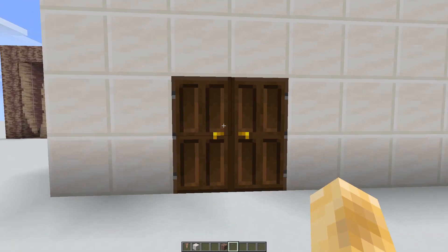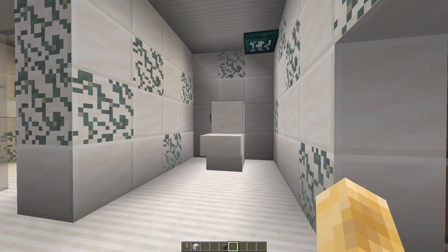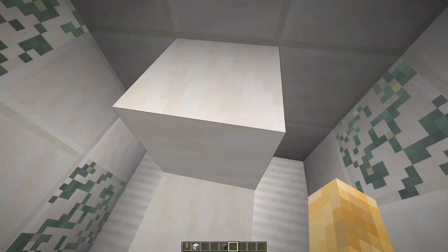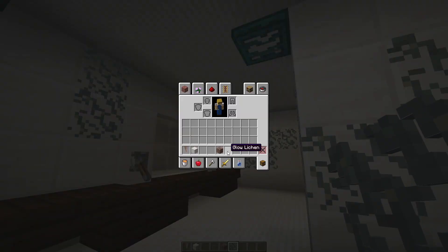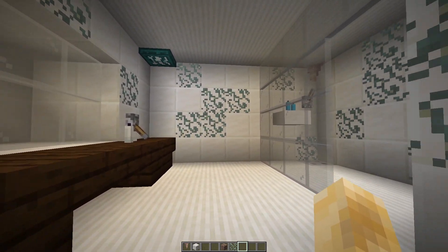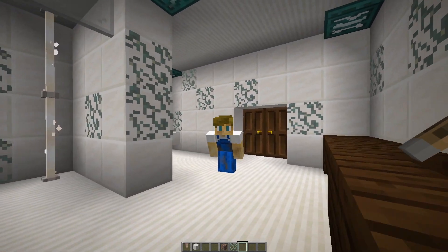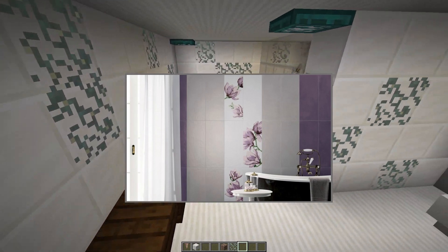One way you can use them is in this bathroom I built. We have a toilet made out of premium smooth quartz. On the walls we've got glow lichen, and it kind of looks like flower wallpaper — like some bathroom tiles would have flowers on them. I think this looks pretty nice as a bathroom wall.